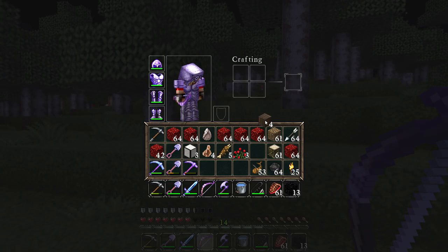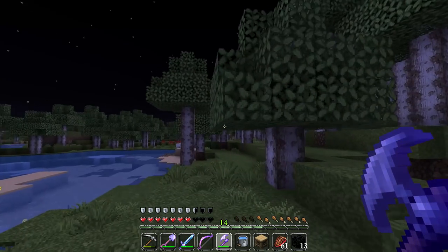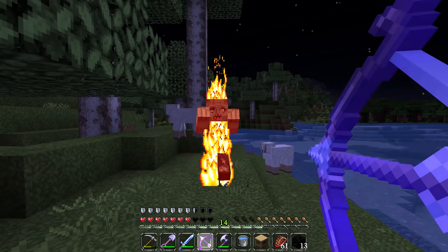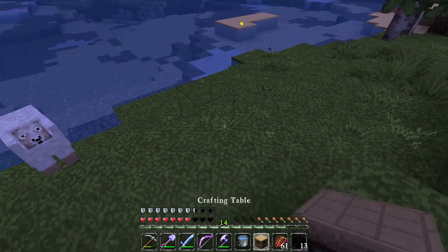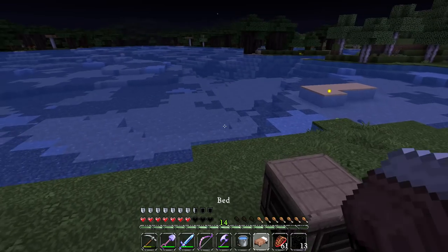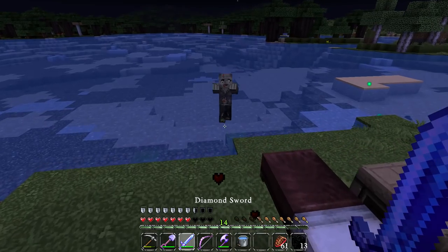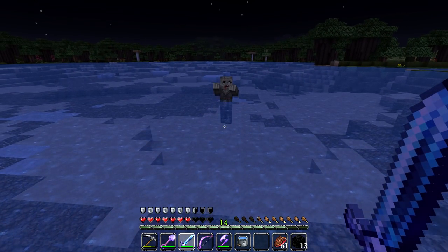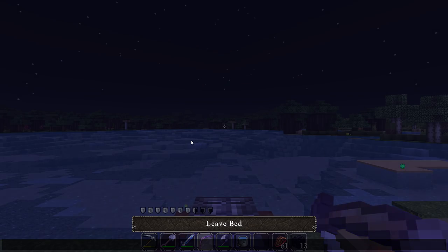Welcome back everyone to another episode of Minecraft Survival Man! Here we are in the middle of freaking nowhere. We set off on an adventure in the previous episode to find some new Minecraft 1.10 stuff — most specifically, we are looking for Minecraft 1.10 villagers so that we can get some mending books. We are probably 1,000 blocks away from our original spawn in the nether, so 8,000 blocks in the overworld. We've come pretty far from home, which is fantastic.